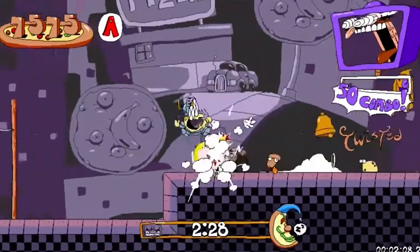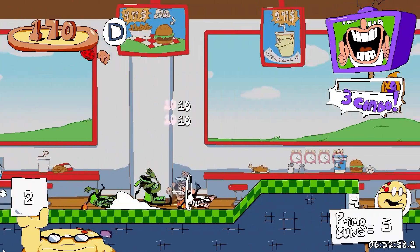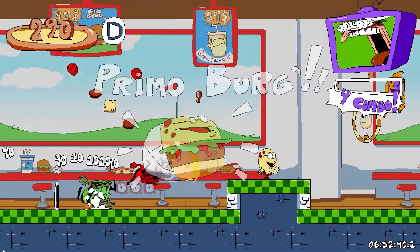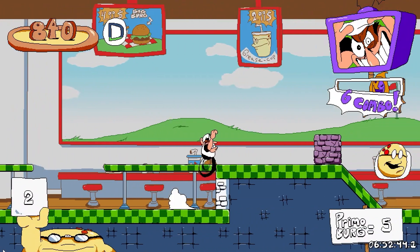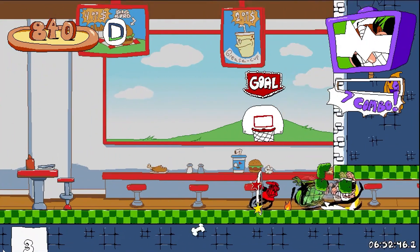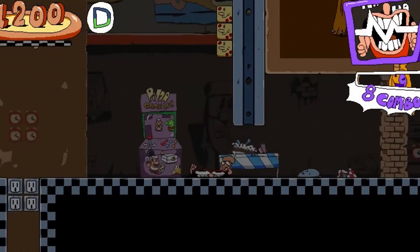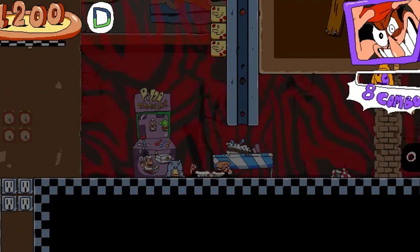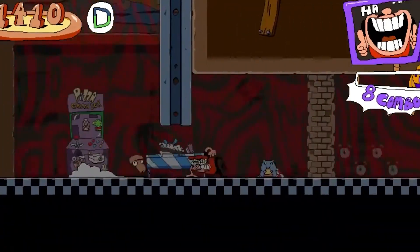Many of the levels inside of Pizza Tower are extremely unconventional and creative. One of those being a mini-golf course where you need to hit a little doe creature into the goals. Another extremely creative level is one similar to Five Nights at Freddy's, where you need to avoid being seen by cameras, or one of these SCP-looking creatures will try to kill you. There is a fair bit of jump scares in this level if you get caught.